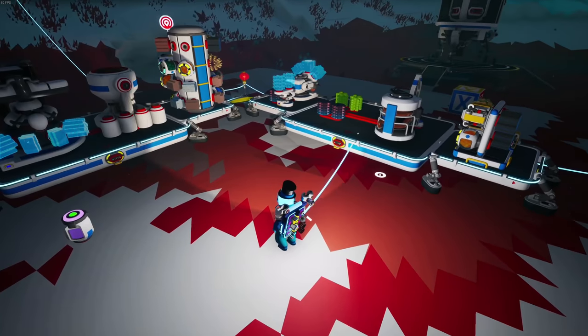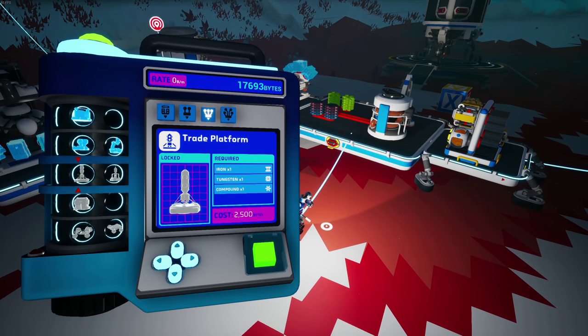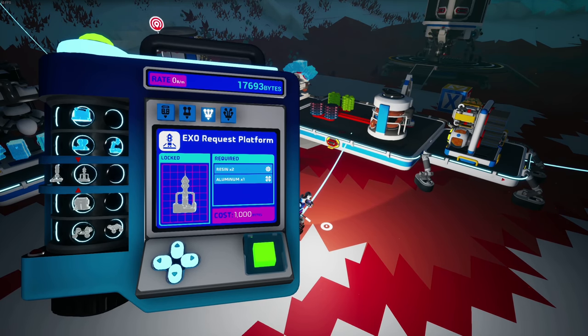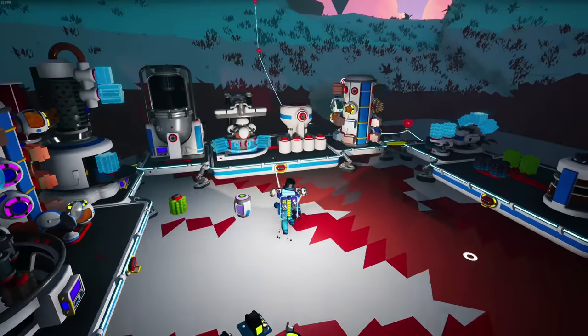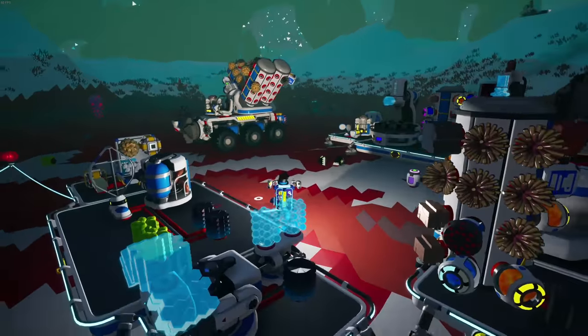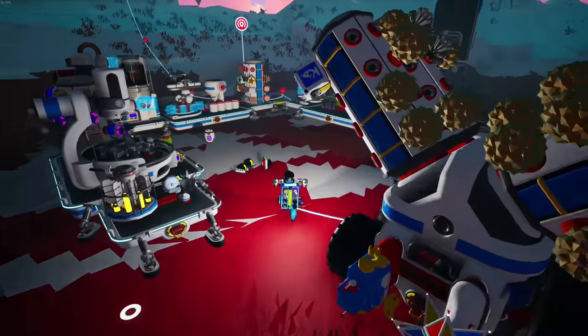We've got to get some research stations going so we can get some research — that's what a research station's for, right? Compound and resin, easy peasy. I mean, I could — didn't I have a whole bunch of compound already? I thought I had a ton of compound already.